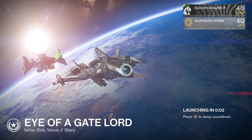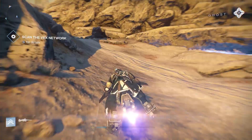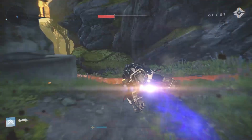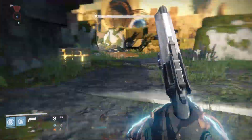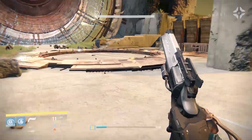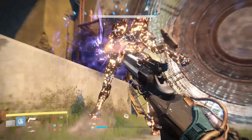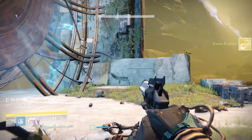Today's video is the fastest way to farm exotic engrams. What you can do is the Eye of the Gate Lord mission, which is what you can see me doing here. It takes about four to four and a half, five minutes to do the full run. If you pop a Three of Coins, you have a chance of dropping an exotic engram. As you can see here, I was lucky enough to drop one — this doesn't happen all the time.